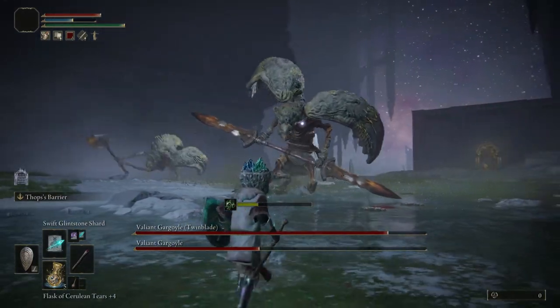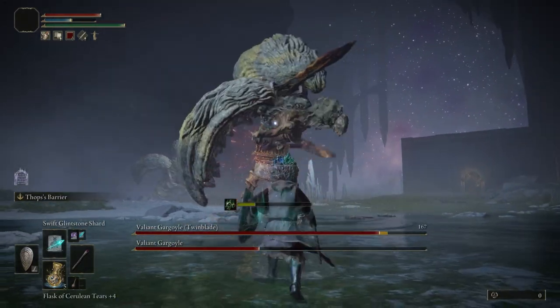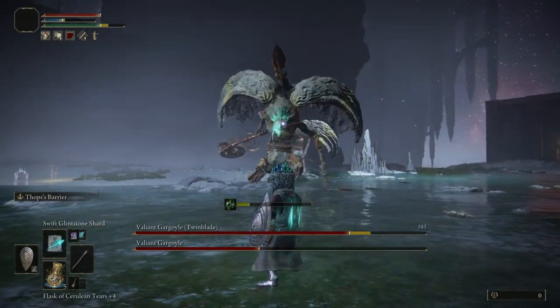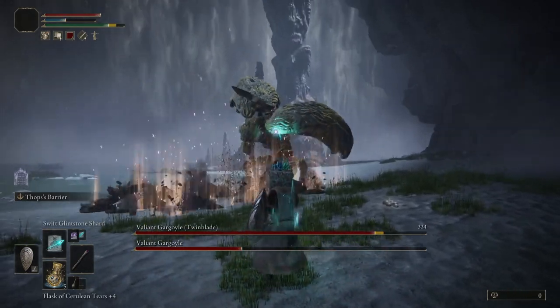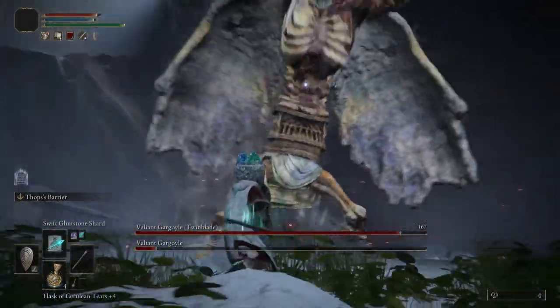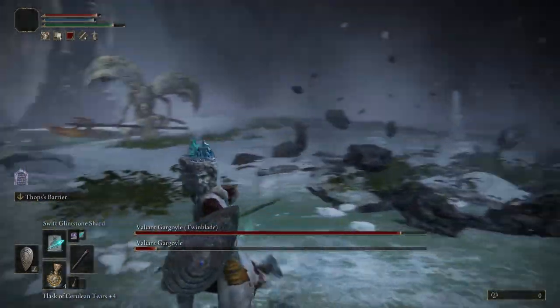When the second gargoyle weapon swaps to their great axe, they will place their twin blade on their back, grasp their great axe, and ready a power slam while screaming. They will proceed to slam the axe into the ground in front of them, creating a mini earthquake. If you're in close vicinity, ensure you roll twice — once for the axe impact and again for the quake.